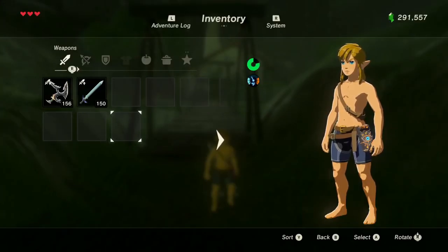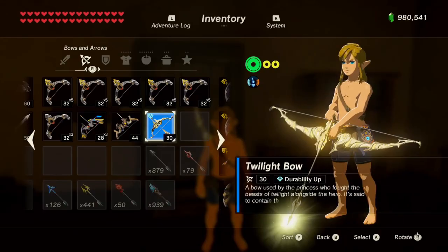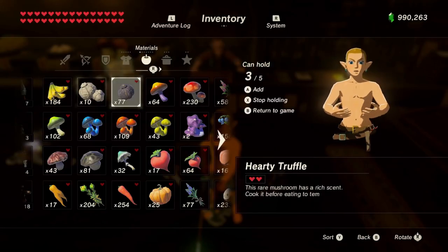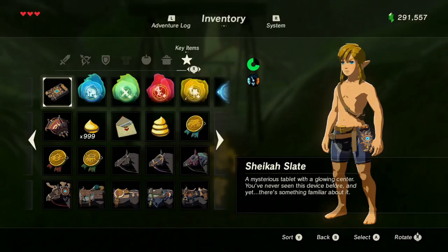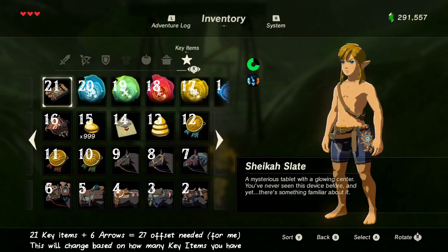To start, have six empty weapon slots — this correlates to the six arrow types — then put your bow of choice in the final slot and equip it. After you do this, save the game. Now run over to a store and set up your offset. The amount you want is your key item amount plus six, so K plus six. In this video I have 21 key items, so I need to make 27 offset.